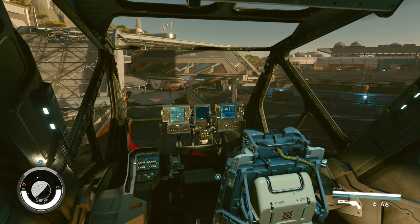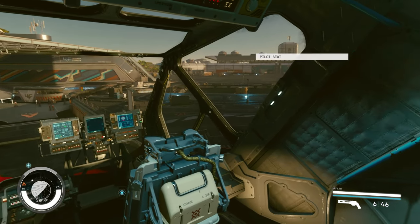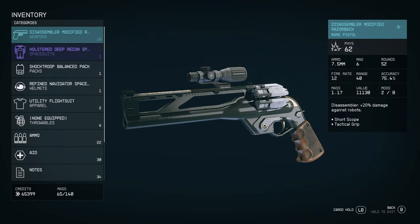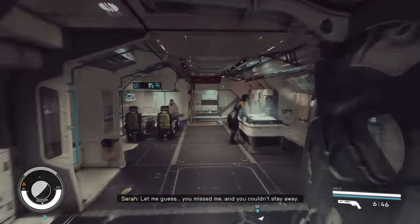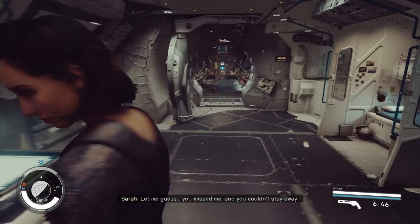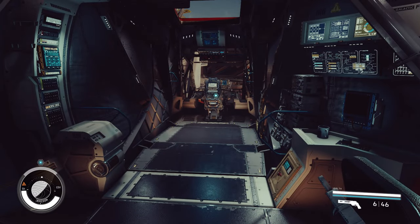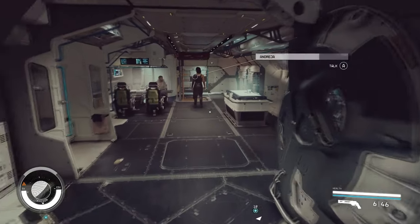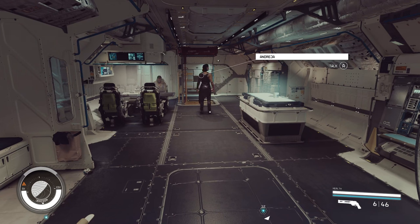This wouldn't be a Bethesda game if inventory management wasn't a challenge. In your inventory, in the bottom left corner, you'll see values — my character under mass has a maximum carry of 140, currently I've got 65. At some point you will become over-encumbered from picking up too much stuff. When that happens you'll use more stamina — you can see my oxygen bar going down in the bottom left. If you carry lots of stuff that goes down very, very quickly. Once your oxygen is gone you start building up CO2, and when CO2 gets too high you start taking damage. That can be a problem if you're in a firefight.